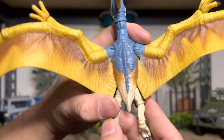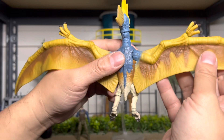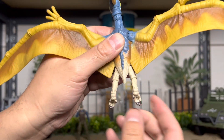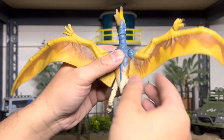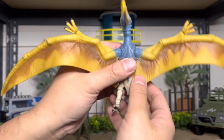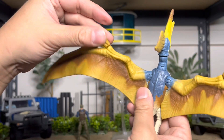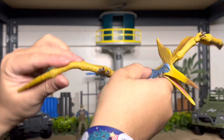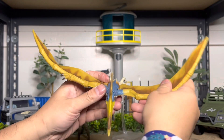This one also has articulated wings, huge wingspan, articulated legs down to the feet because you can pose it sitting. We're going to try to attempt that afterwards. It also has articulated little hands — little hands like little bats. There are wires in the wings so you can pose it all differently.